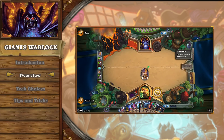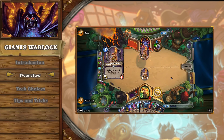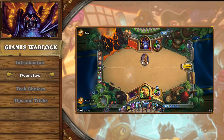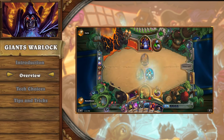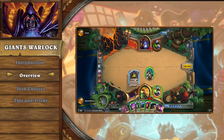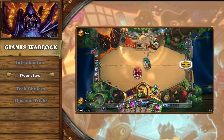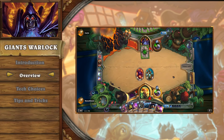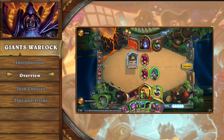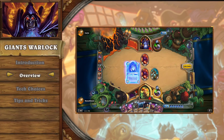While the Warlock variant lacks consistency in getting Naga out compared to the Hunter, the addition of the big demon package raises the consistency of getting something big out early significantly. The only advantage Hunter has is that it focuses around Giants exclusively. Warlock's Naga turns are typically less explosive — where a Hunter will typically get out three to four Giants alongside Naga on turn five, Giants Lock typically gets out roughly two or three.